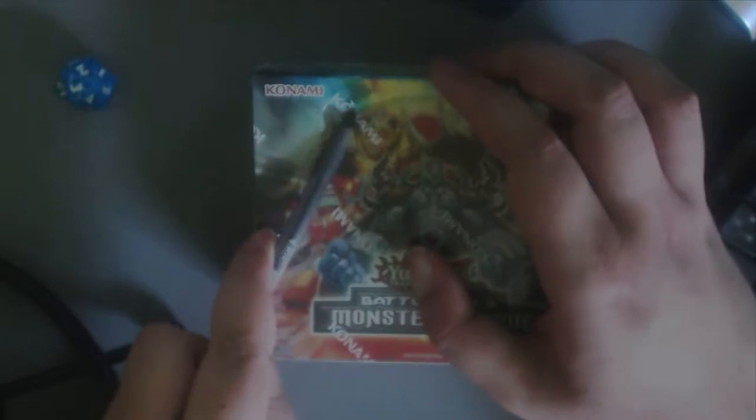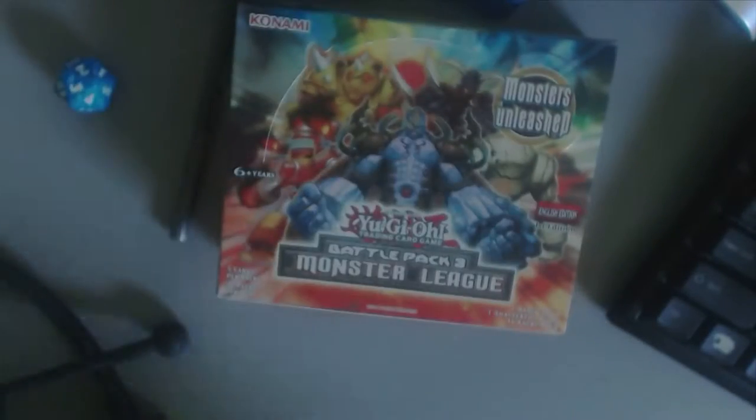So what I'm looking for mostly is just staples. I'm not sure really what staples are in this set or what's worth it. I know it's a pretty low value set from when I got it, so I'm not really expecting much, but we'll just have to see what happens. Let's get rid of that Konami wrap and open up the box.